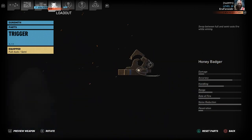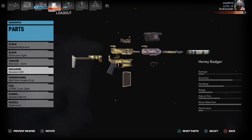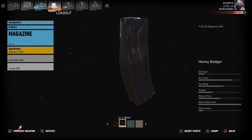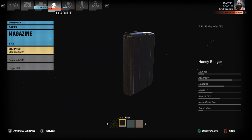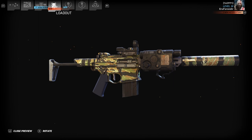Then we have the full auto and semi trigger — it's the only trigger that you have. I run the standard magazine. You can put on a 30 or a 50 round, and I know a lot of people like that feature about the Honey Badger, but for stealth you really don't need that many bullets in a magazine. The standard 20 round looks really, really nice in the weapon.